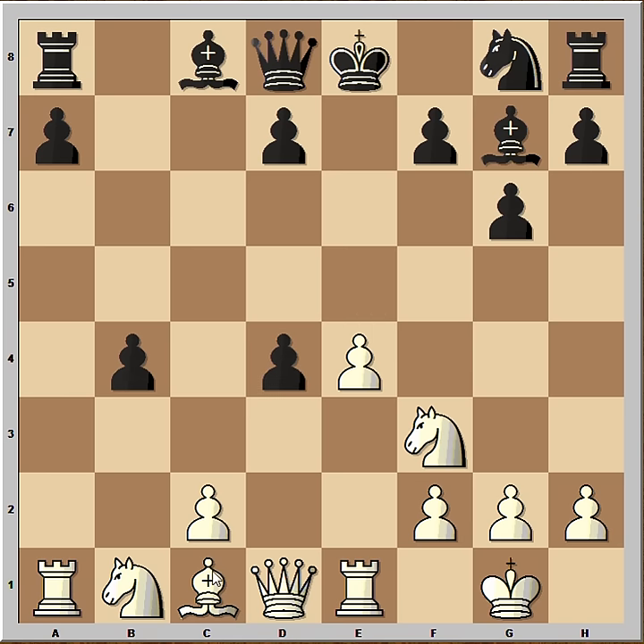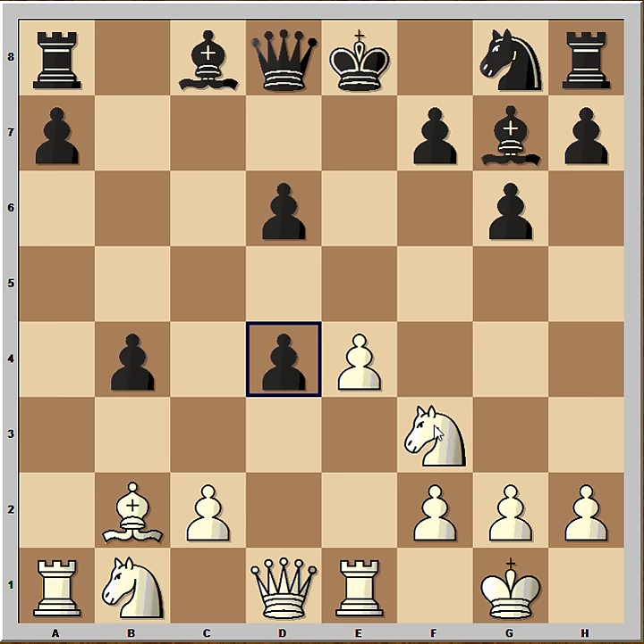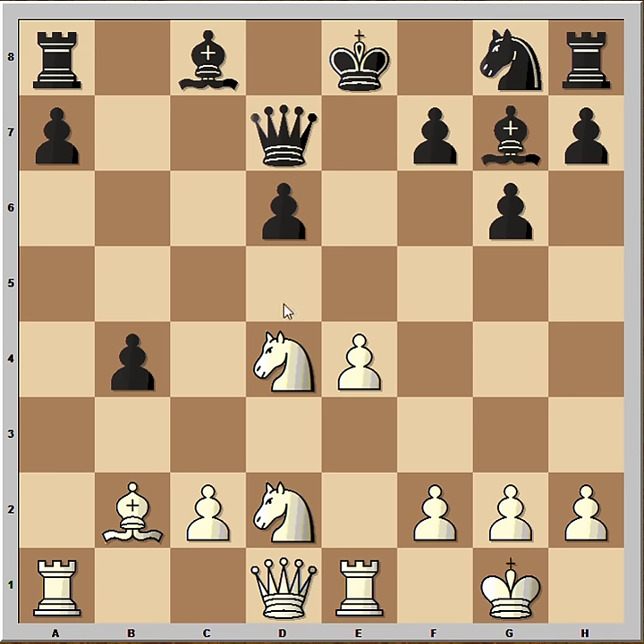Pawn takes pawn and now Bishop to B2. D6. Knight takes on D4, and Boris played Queen to D7 to stop the Knight from coming to B5. Knight to D2. Now Bishop to B7.